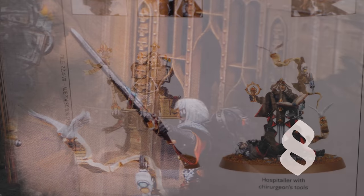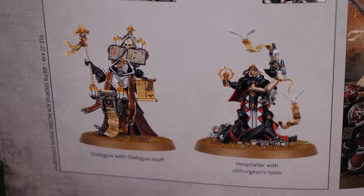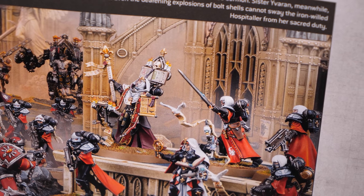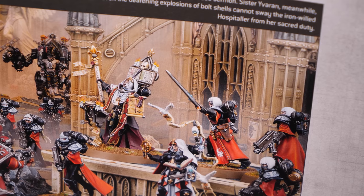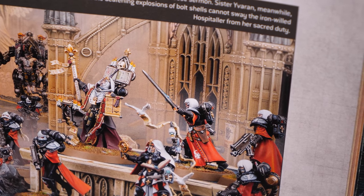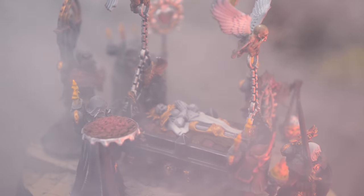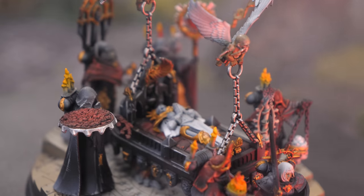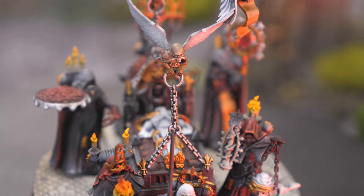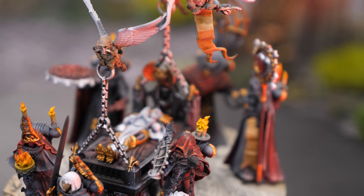The Dialogus is an excellent model that almost never saw play in the 8th edition. We see some exciting changes to this unit that, while keeping her cheap, makes her extremely interesting on the battlefield. What she does now is she has the ability to modify miracle dice by a plus one or a minus one. This ability previously only existed on the Triumph of St. Catherine, and so being able to take a really cheap, small support character to actually modify these dice is something I'm really interested to see how it pans out as this book develops.